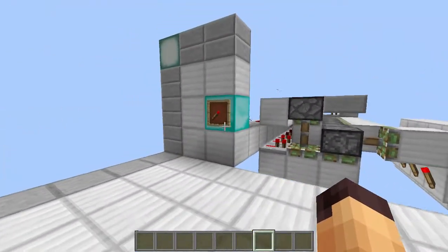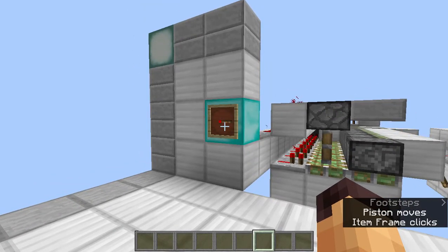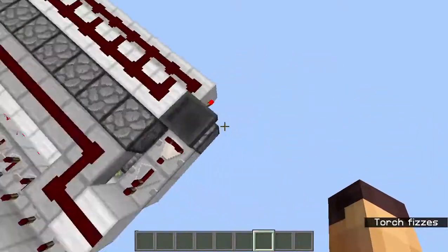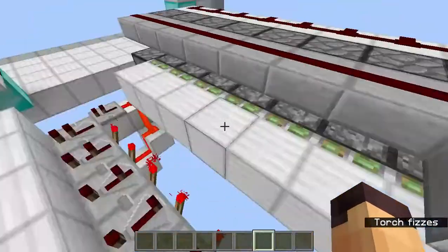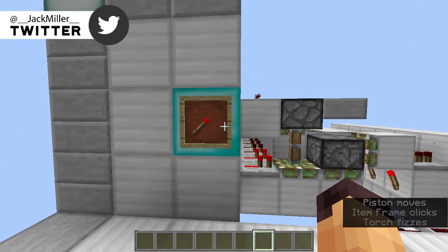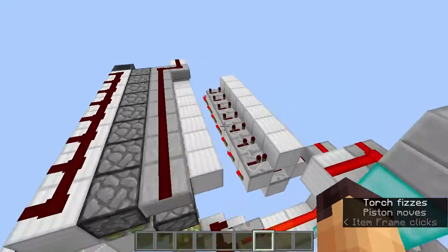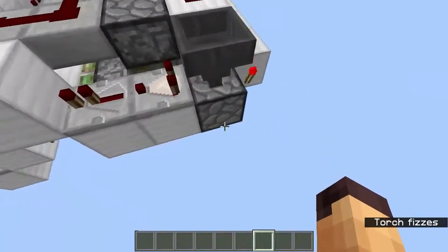The same thing happens throughout the whole selector — you can go through all of them and then get back to the first. Whenever you complete the full cycle, a circuit triggers over here that retracts all of the pistons. So if you're on the second speed and want to jump back to the first quickly, you can flick through all of these, but the pistons will spit out their blocks. To retract all of those, there's this extra little circuit.